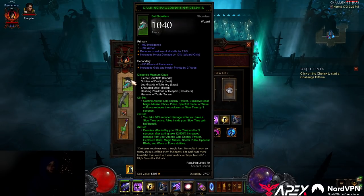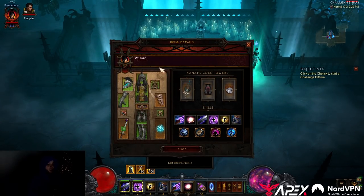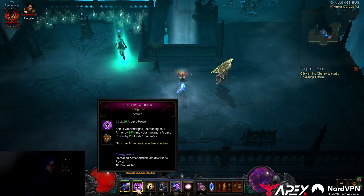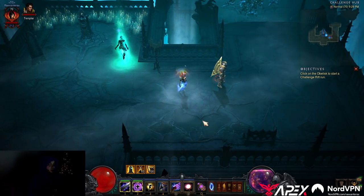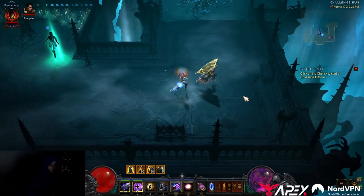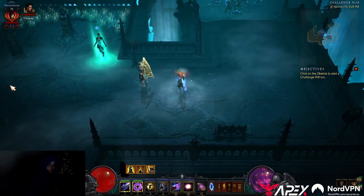We have Delzier's Magnum Opus set — DMO. This is not a fan favorite, but it'll be fine. We can get this one down. At the beginning, activate your magic weapon and energy armor — those should be up all the time. Teleport to move around. Remember you've got the wormhole rune, which means you can cast it twice in quick succession to cover a lot of ground.